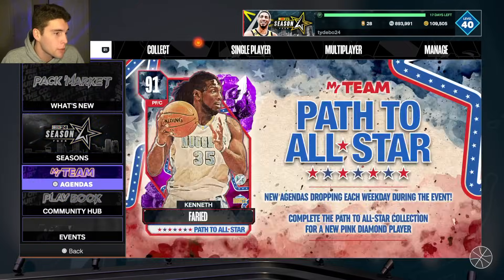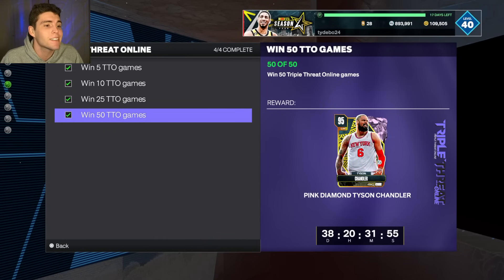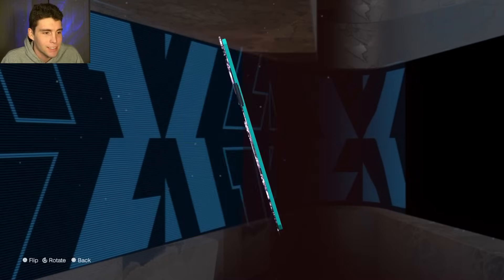Now, how do you get Tyson Chandler? Remember, he is free. Go into triple threat online — you win 50 triple threat online games, you get pink diamond Tyson Chandler.